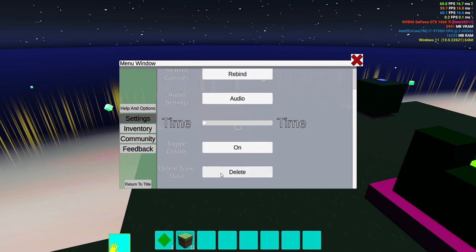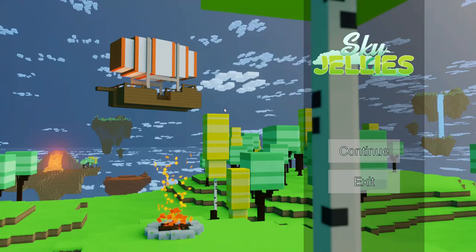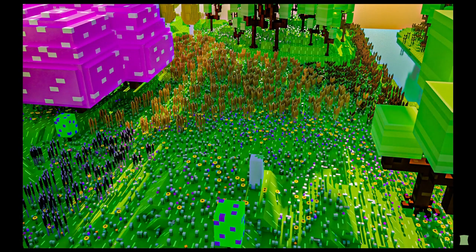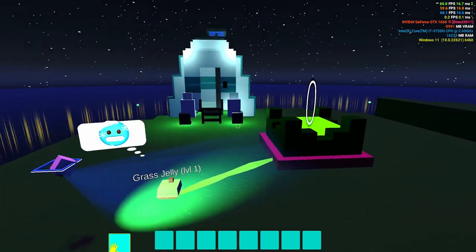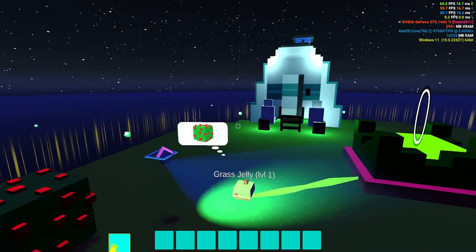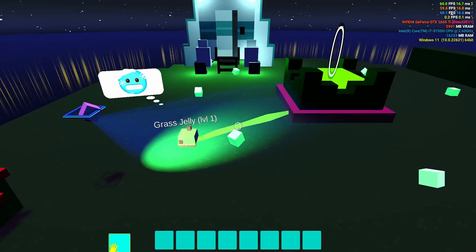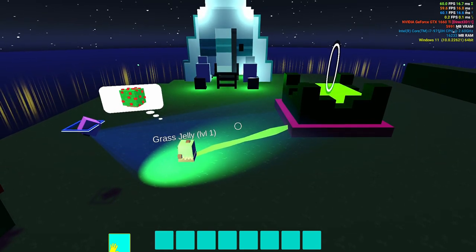I go to settings and delete save data — which also had an issue. After deleting, I do continue and I'm back on the first island, which is useful. But as you can see, the jelly is still level one and I didn't go through any cutscene, but my jelly is still here. It kind of didn't actually delete my data, which is weird — that might also be a glitch.